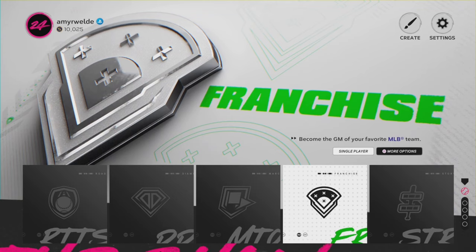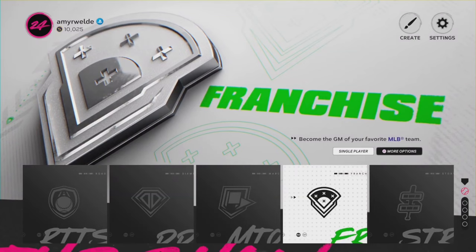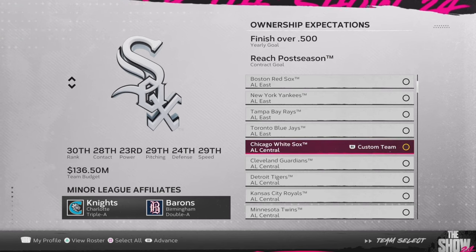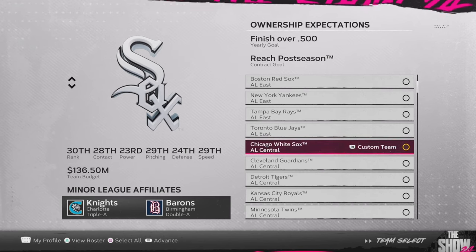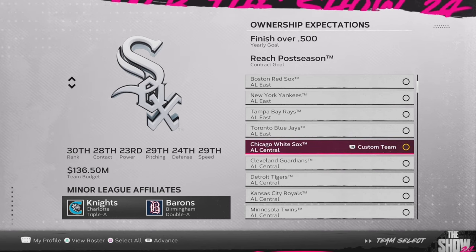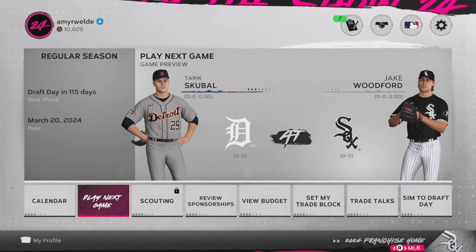I'm not going to tell you to trade for the Mookie Bettses and the Ronald Acunas of the world. None of these guys are higher than 85 overall, but they develop very well in MLB The Show simulation, and this is backed up by science. I have done two separate five-year simulations and determined that these guys are very good in sim, so much so that we're going to use the White Sox, who are the lowest-ranked team in the entire game. They don't have many trade assets to begin with, so I'll show you how easy it is to trade for all of these players without giving up any big-time assets and still acquiring great position players.